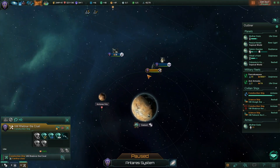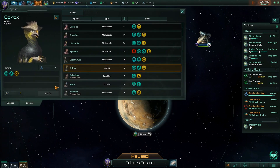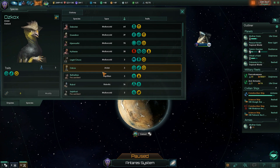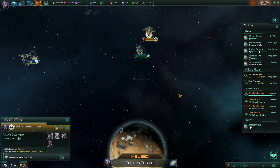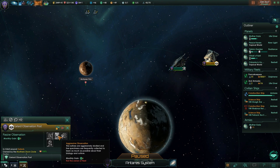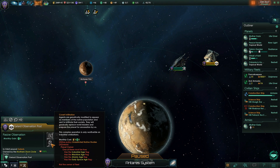Is the observation post done? It's done. So we get to choose how we observe the natives here. Does that mean we can uplift them now? It says we have to own the planet. What the observation post does is it provides three social research by doing passive observation, and if we change it to aggressive they provide double that. Then you can change it to technological enlightenment to elevate them to the space age, or covert infiltration. We would have to go to unrestricted native studies though.